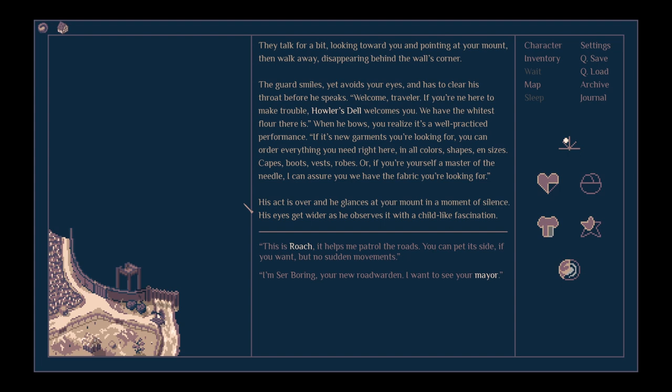The guard smiles yet avoids your eyes and has to clear his throat before he speaks. He delivers a practiced welcome speech for Howlersdel, mentioning garments, fabrics, capes, boots, vests and robes. His act is over and he glances at your mount with childlike fascination. We can be friendly — let's be friendly. 'This is Roach, it helps me patrol the roads. You can pet its side if you want, but no sudden movements.' He follows your instructions and grins widely.